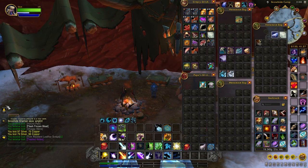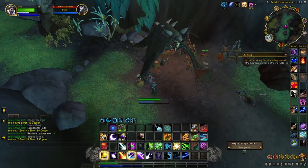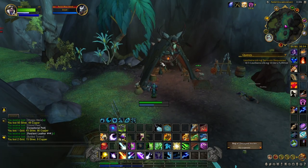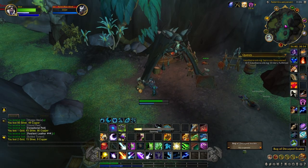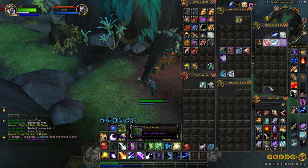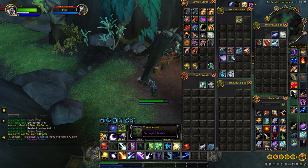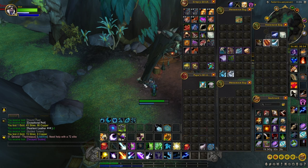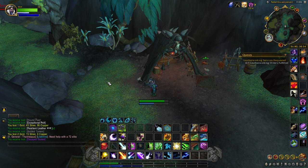Actually, we got one more. This last one is located in Thaldrasis, just west of Algeth'ar Academy in the Fentid Camp, right next to a tent. It's called the Bag of Decayed Scales. We already picked one up before this video but I showed you the location — and that brings it to 21 knowledge points total you can get for leatherworking. I hope this video helped and good luck with your professions.